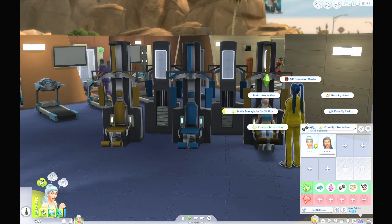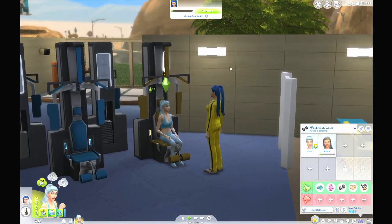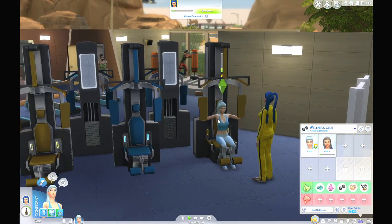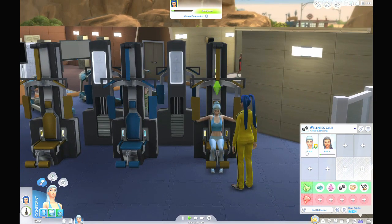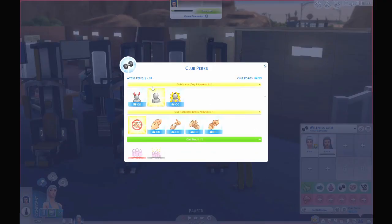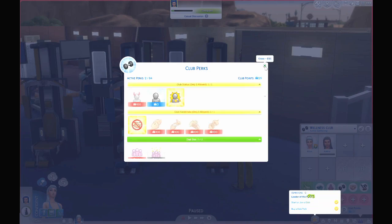Maybe we can do a friendly ring introduction — we can do that while we are still working out. I know it's not wellness skill, it's fitness skill, but that's fine. We can do this at the moment just to get some club points. Let's see what perks we can get. This is a popular club — yeah, we can get that one, why not?